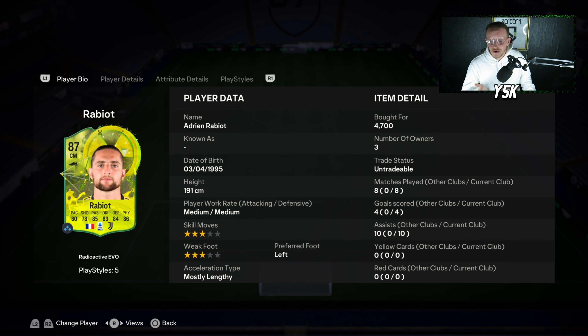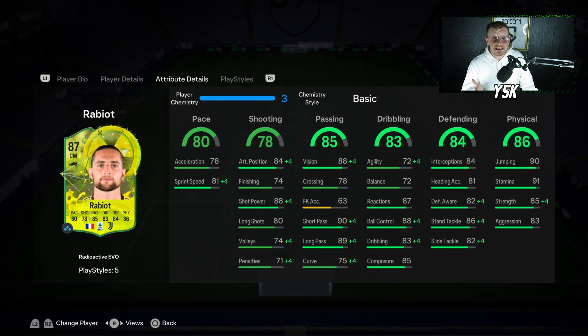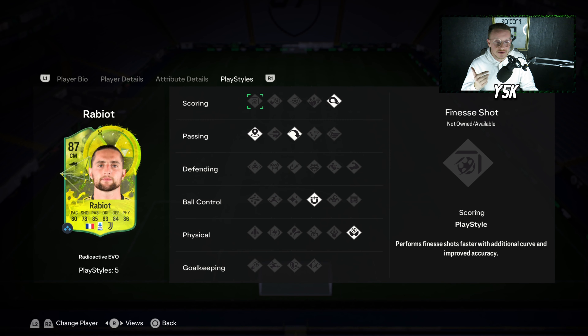With medium-medium work rate — I always thought he had high-high work rate because of how good he is in-game. For his in-game stats, he has got 81 sprint speed, 74 finishing, 88 shot power, 80 long shots, 88 vision, 90 short pass, 89 long pass. Sadly he only got 72 agility and 72 balance, but he has 87 reactions, 88 ball control, and 85 composure. Great defending stats with 84 interceptions, 86 standing tackle, and 82 slide tackle. Absolutely great physicality with 91 stamina, 90 jumping, 85 strength, and 83 aggression.